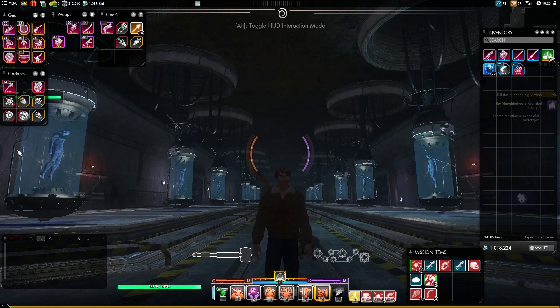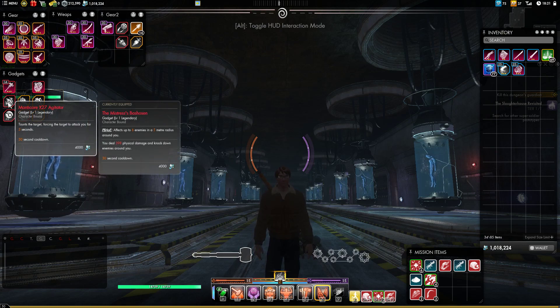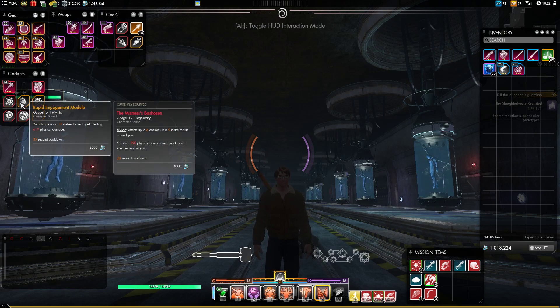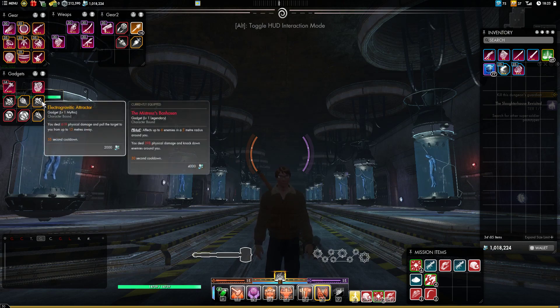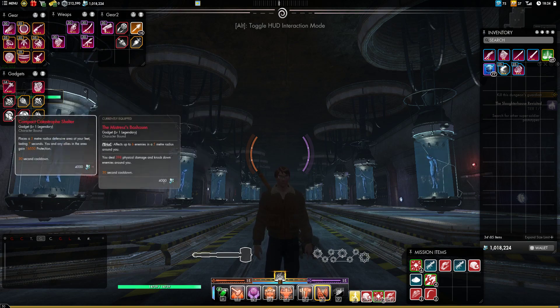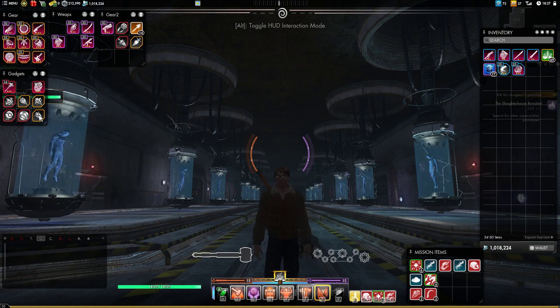That's really all for the skills. The only thing we have left is gadgets. The Manticore X27 Agitator is a great ranged taunt — easy to use, we love it. The Rapid Engagement Module and the Superluminal Bridging Device are great for mobility, and you will need a lot of that. ElectroGravatic Attractor acts as a pull and can be useful if you're not using Evulsion. Compact Catastrophe Shelter can act as another cooldown but is also effective for the entire party — very powerful in certain spots. And finally, the Phoenician Support Stratagem: do you want to not have chains on you, not be slowed, not be stunned, and just cheese out certain mechanics that are supposed to kill you but are crowd control effects and you are now immune to them? This is your friend.